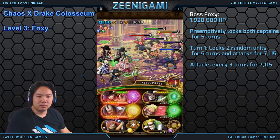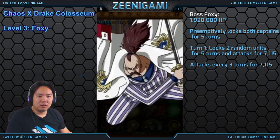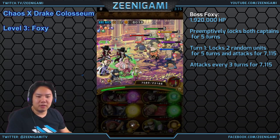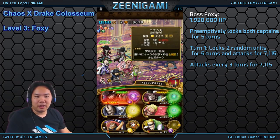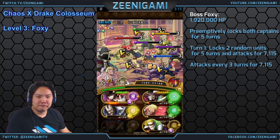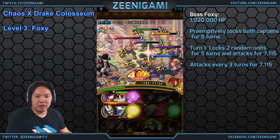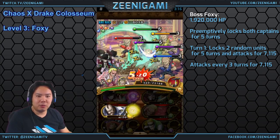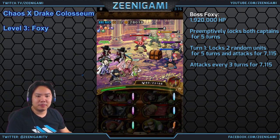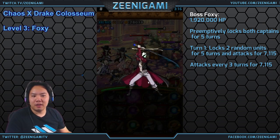Foxy only has 1.92 million health. All the guys around him have 388,000 health. Foxy attacks for 7,000; guys around him attack for 5,800. He doesn't do anything based on his health. So it's a pretty easy kill on Foxy — take him out with your Mihawk special, or take all the surrounding guys out with your Mihawk special after you kill Foxy first. Goodbye Foxy, and goodbye everybody else.